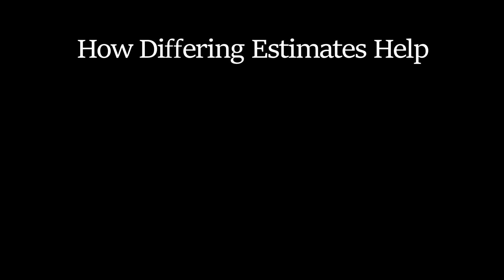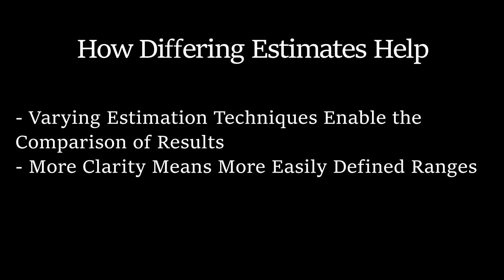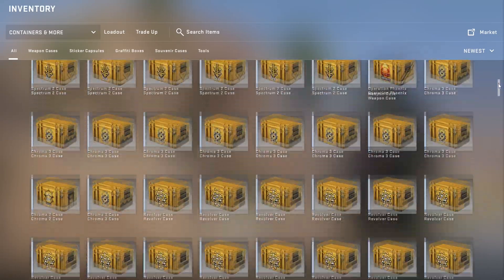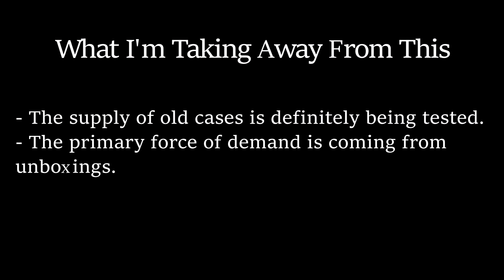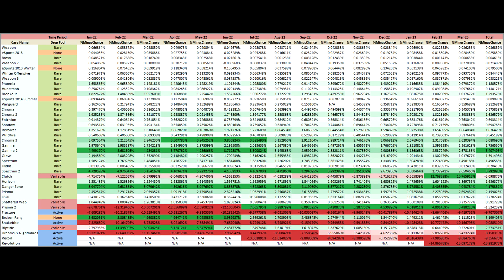I'd like to see other methods of approximating the number of case drops if anyone else has some ideas. The more different methods we have, the more easily we could rein in our approximations by comparing them and get a reasonable spread of possible numbers. Ultimately, we're in an environment now where clearly the supply of old cases is greatly strained. Sure, there are hoarders out there with thousands of any particular case that could flood the market at any given time, but people are opening them at an absurd rate. The prices should just keep going up over the long run. Valve could of course change the likelihood of rare cases, but even if they gave the rare case pool five times the probability it has now, many of them would still be getting unboxed faster than they're dropped.